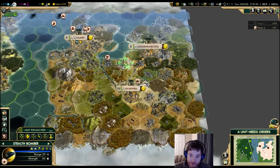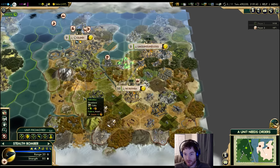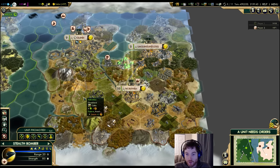Attacking with bombers is simple: press S and click the target. However, some of you may have noticed that sometimes your bombers just blow up, and you don't know why. Unlike regular ranged units, bombers are hit back when they strike — so if you attack, your bomber takes a big chunk of damage back to its hit points.